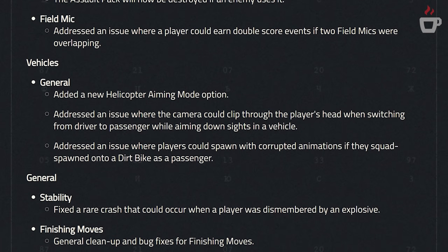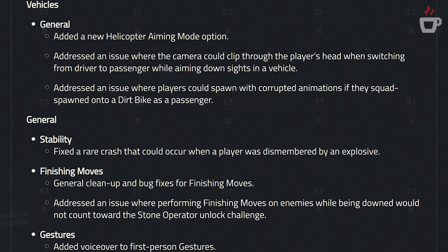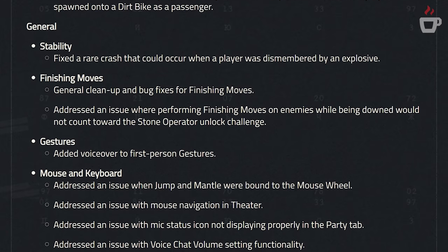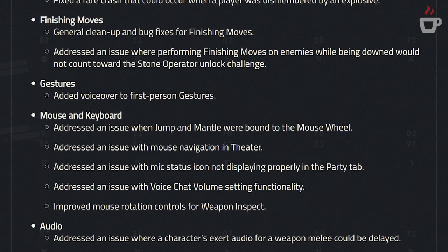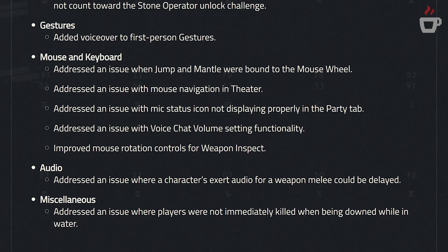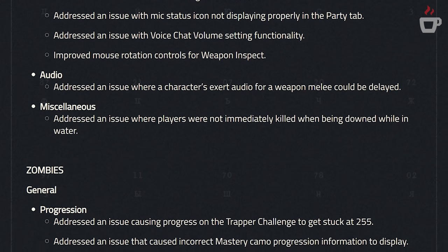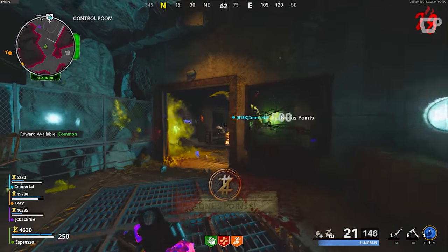There are also a handful of general fixes: cleanups and bug fixes for finishing moves, mouse navigation issues in Theater Mode on PC which was almost entirely broken, and a fix to voice chat volume setting functionality — hopefully meaning voice chat overall has improved because it's currently not good. There are a few other minor details; the full patch notes are linked in the description below if you want to check those out.